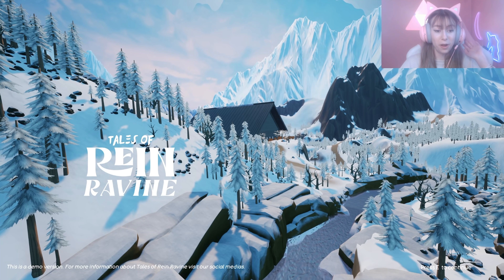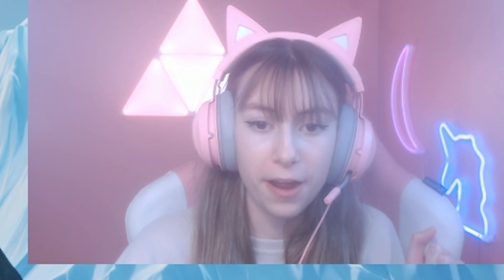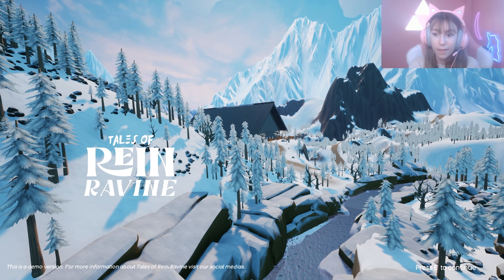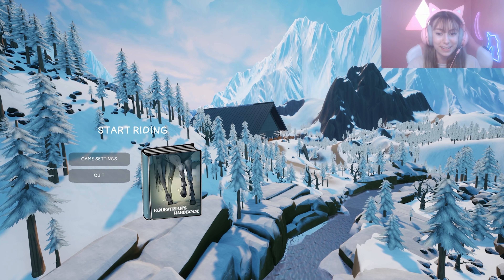I have no idea what to expect, not gonna lie, so I am pretty excited. It looks pretty aesthetic and very nice. Okay, this is what it looks like - very cool, very wintry, with some huge mountains in the background. It looks like we have to press E to continue. We have game settings, quit, equestrian's handbook, and start riding.